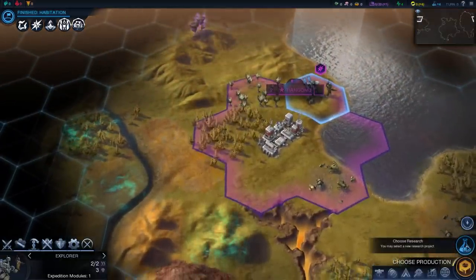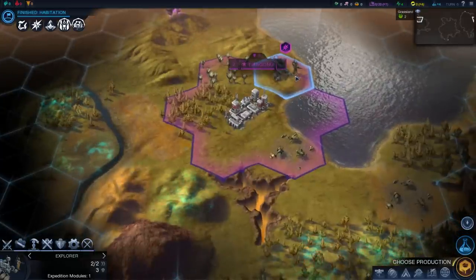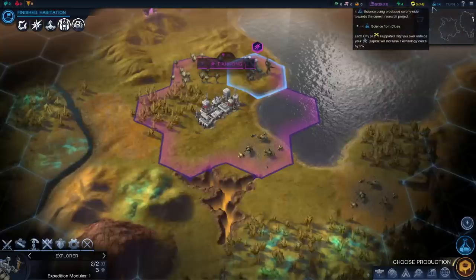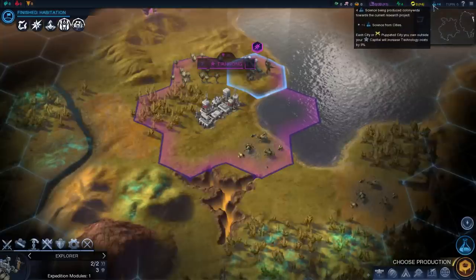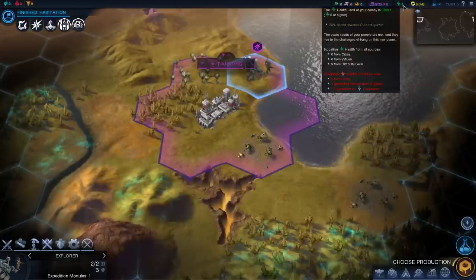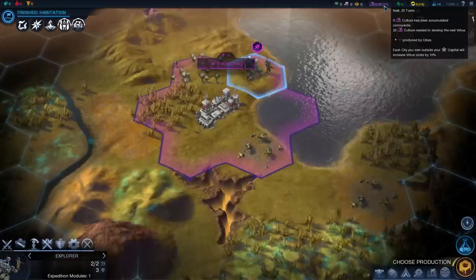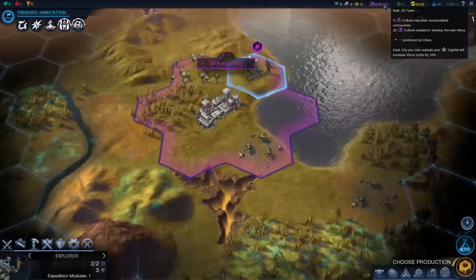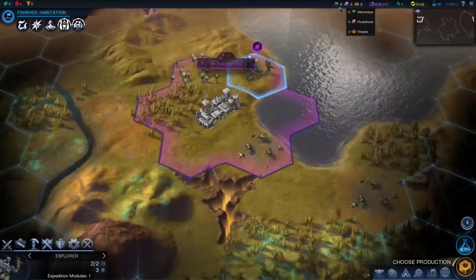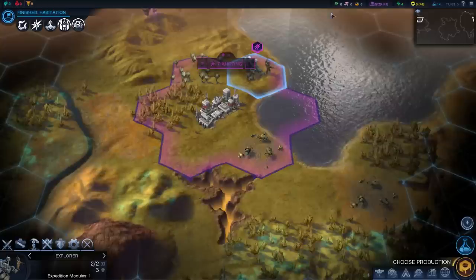We probably want to set production and choose research for our people. Just taking a look at some of the different game elements to give you guys a briefing. We have a lovely mini map on the side. The primary resources are research to research new technologies, energy (AKA space money), health level of our colonies which affects growth, and culture which is used to buy virtues. We'll also have xenomass, floatstone, and firaxite — I'll talk about those later on.